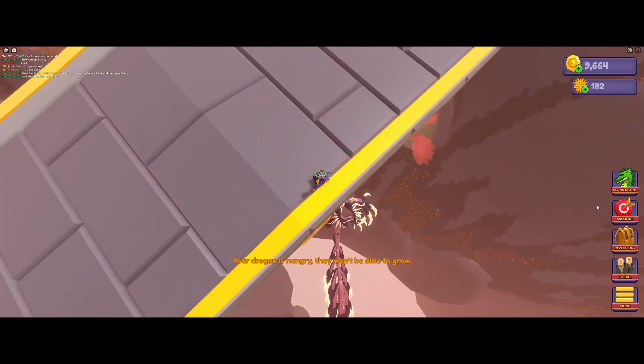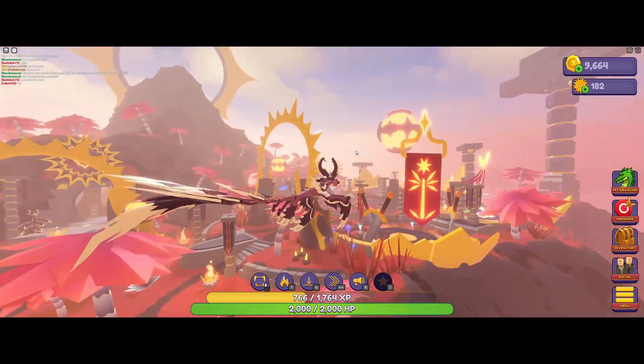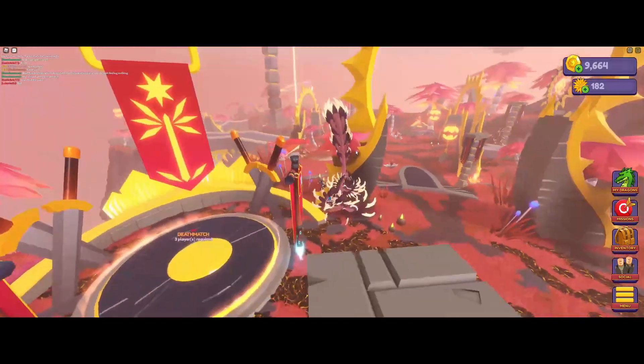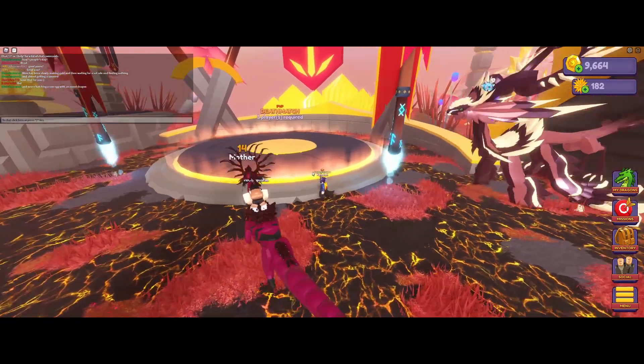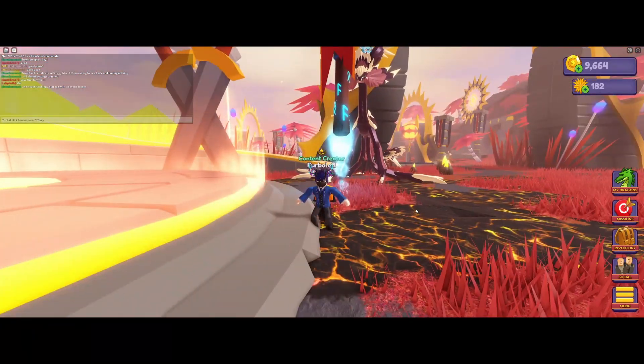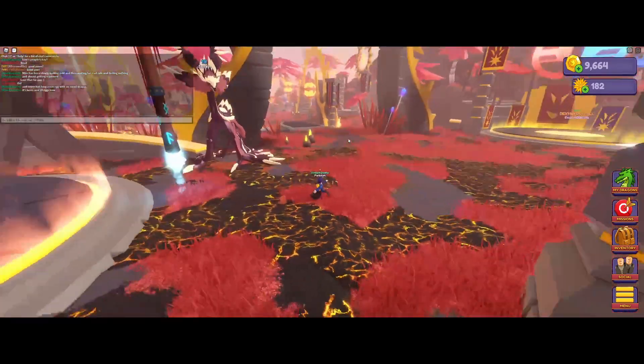The first way you can start getting Sun Gold is by doing these minigames. The first minigame is Deathmatch. I suck at PvP, so I can't really get anything out of this.